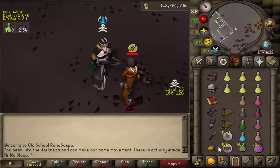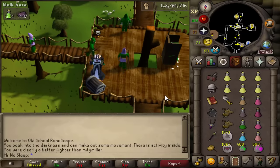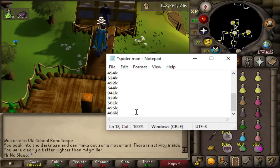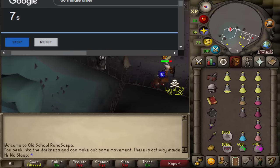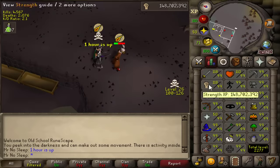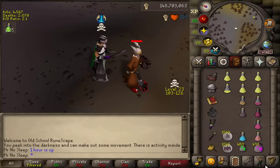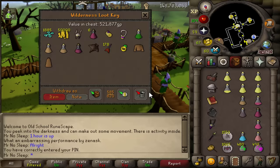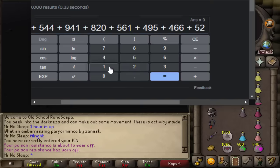For tracking the loot, I just had a notepad document open. Anytime I opened a loot key, I'd type out the number in that specific hour. Once the hour was up, I'd add up all those numbers on a calculator. I never paused the timer at all unless I went to get a drink or do something else. The timer was always running — even when banking, even when hopping worlds — because I wanted this to be as accurate as possible.